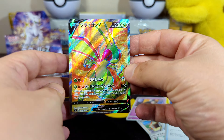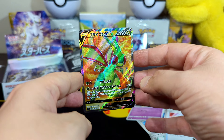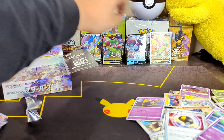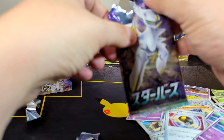Check that out — oh baby, that's a beautiful artwork. Let's sleeve this bad boy up ASAP. I hate these sleeves, by the way. Bucci over there. Ouchies — that one hurt.